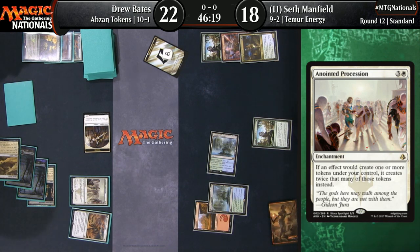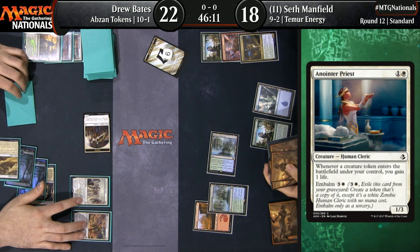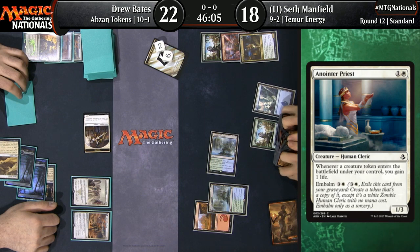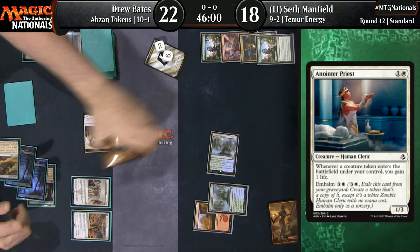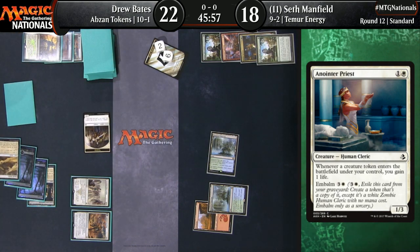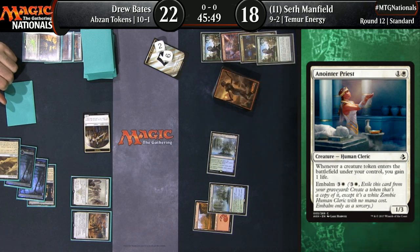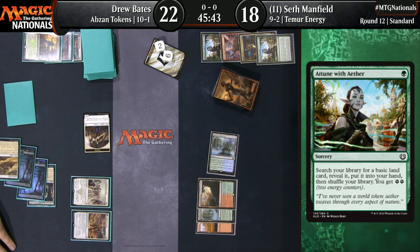Drew Bates now has one of those two tools — Anointed Procession hitting the battlefield. Getting ready to make a lot of tokens. There's a look at Anointer Priest. In a format as aggressive as this, Anointer Priest was a fun, different angle to beat aggressive decks — a weird, crazy kind of deck with Anointer Priest and Sacred Cat. I usually did it when I had Oketra's Monument, so you just spew creatures onto the board.